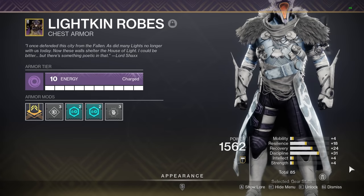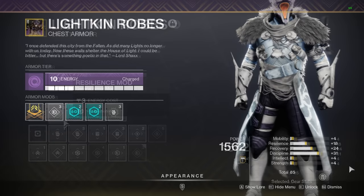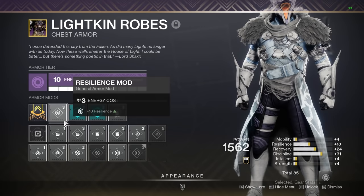If you take this one step further by fully masterworking everything, you're going to get plus two to every single stat on each piece of armor. You can also masterwork your class item, which means we are getting plus 12 stats per piece of armor for a total of 60 stats. This brings our new total up to 332. The last step is adding armor mods to each piece of armor — each mod is plus 10, and you can add this to a class item. So we get a bonus 50 stats for a final total of 382 stat points.